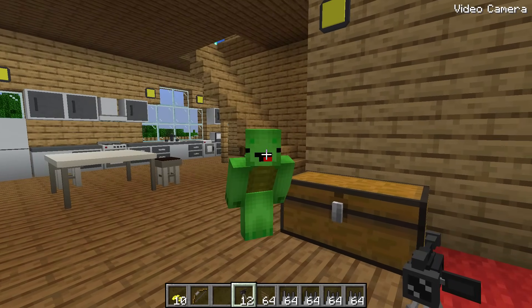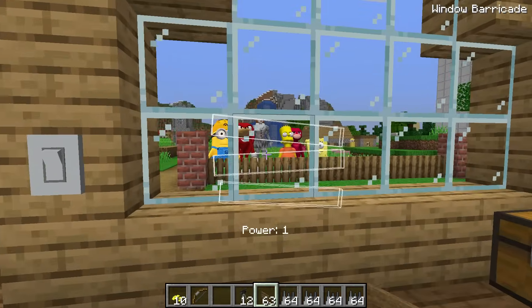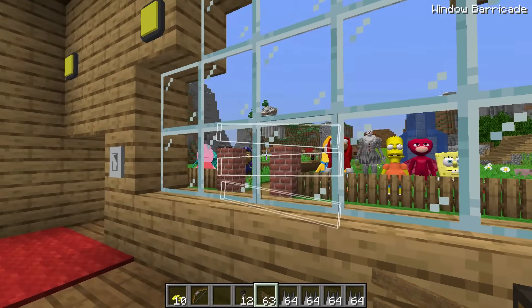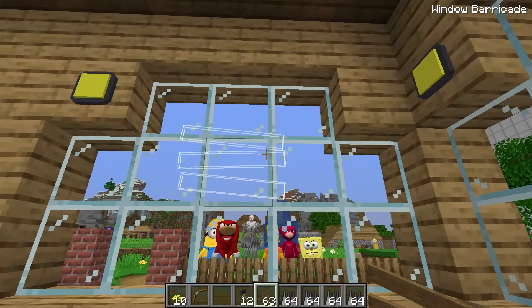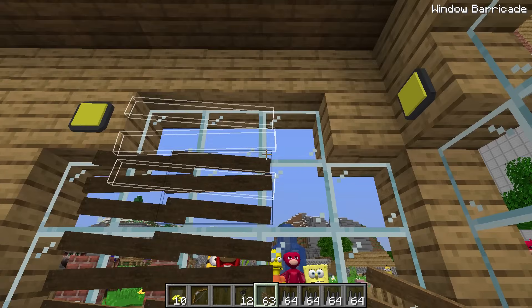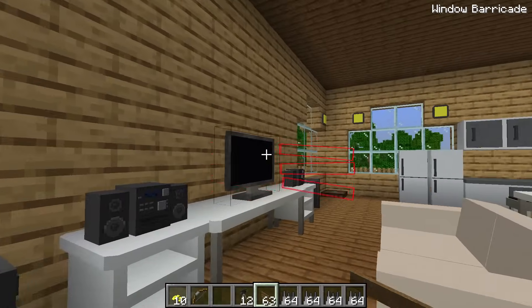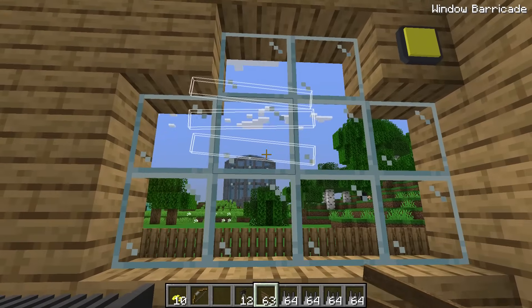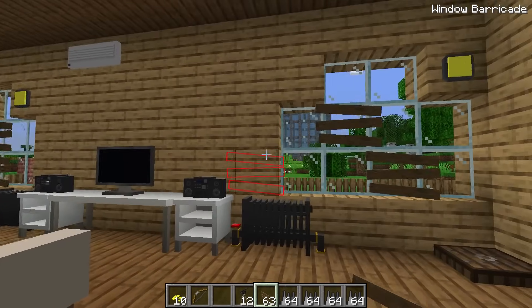Let's secure the house! Where do we start? He's still out there! He's watching us! Focus! Let's put up the barricades to keep him from getting in! Put them up like this! Cover the windows! Secure! That's good! Let's do this side!